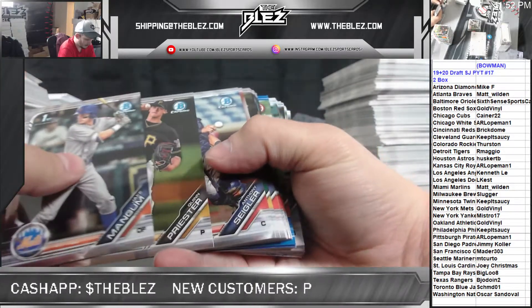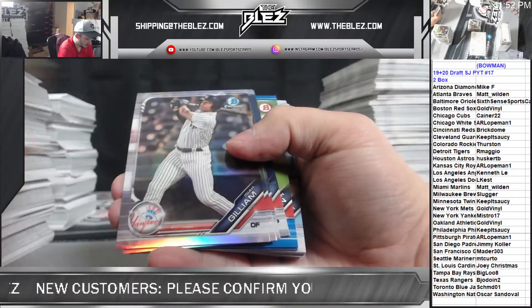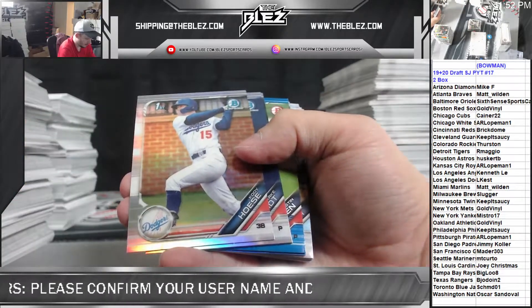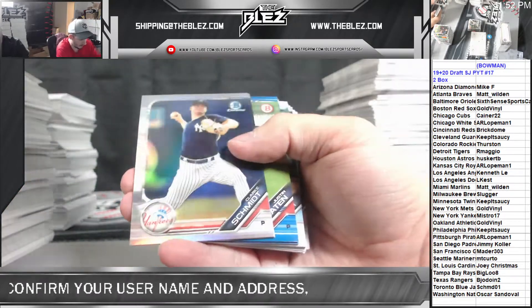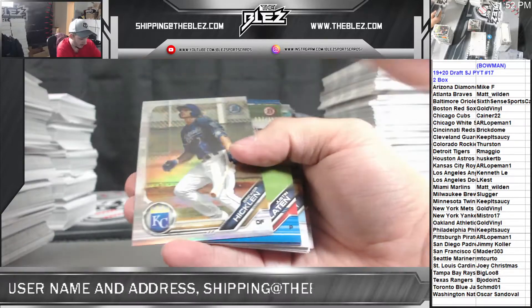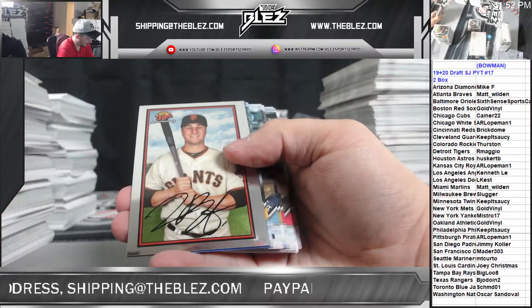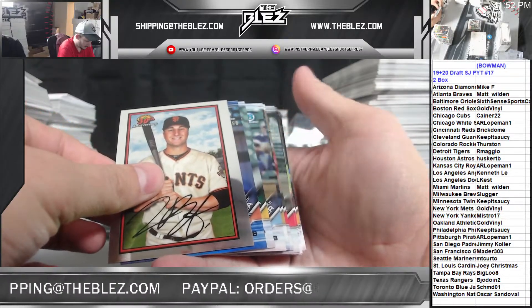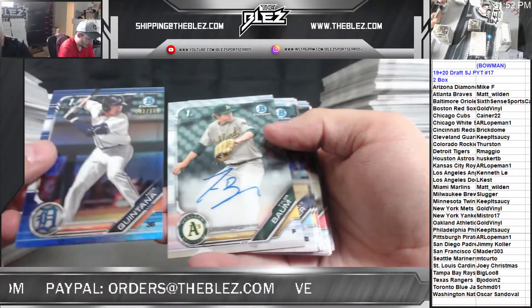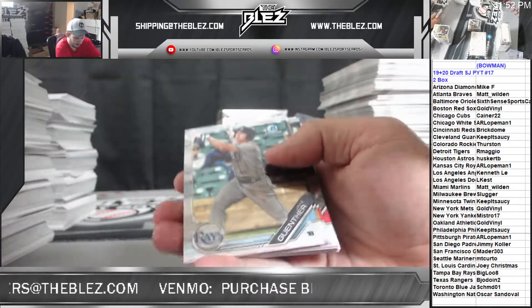Magnum PI. Logan Davidson. Refractors. I think this feels like the auto side now — we might stumble upon an auto here, I think we will. Cody Hose refractor. Greg Jones refractor. Yeah, why not? We're getting generous on top loaders tonight. Justin Slayton — he's not getting one, sorry. Nick Quintana and a base auto of Tyler Baumler. Nick Quintana Blue, 32-150, and a Baumler base auto.